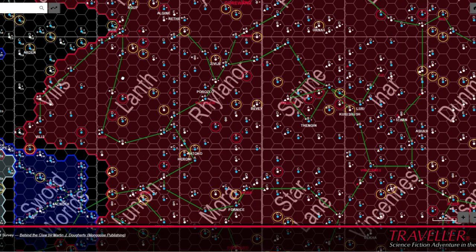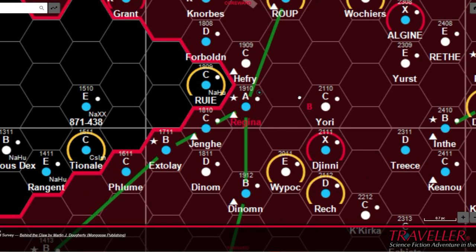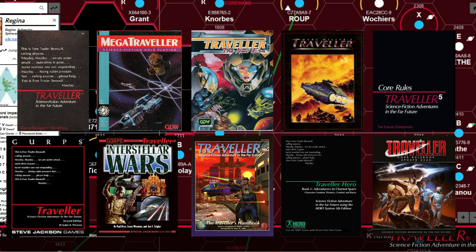We'll be looking at where these settings came from, their major features, and why you should consider them for your own gaming experiences. Within episode two, we'll explore the Third Imperium and the surrounding charted space that has become the extensively described and explored default setting for the Traveller science fiction role-playing game.